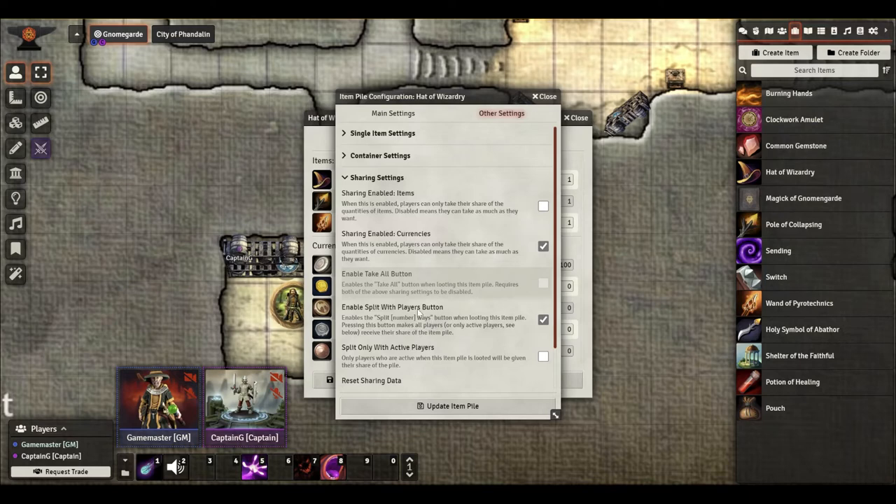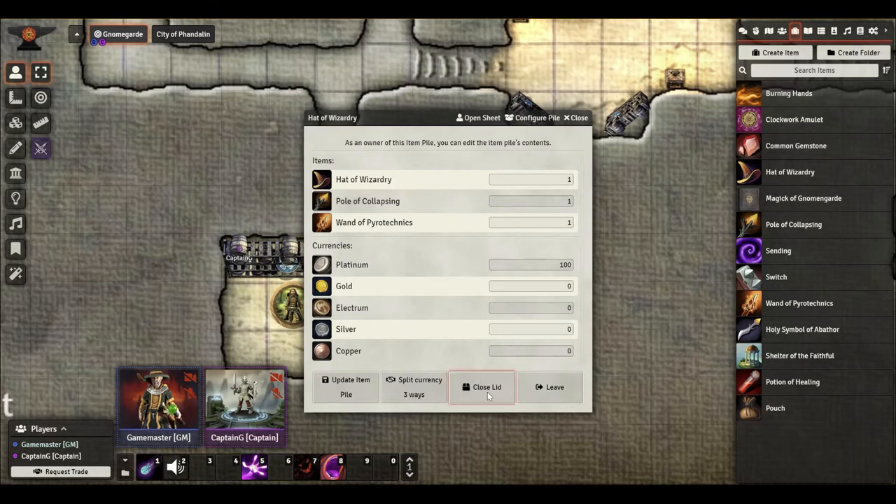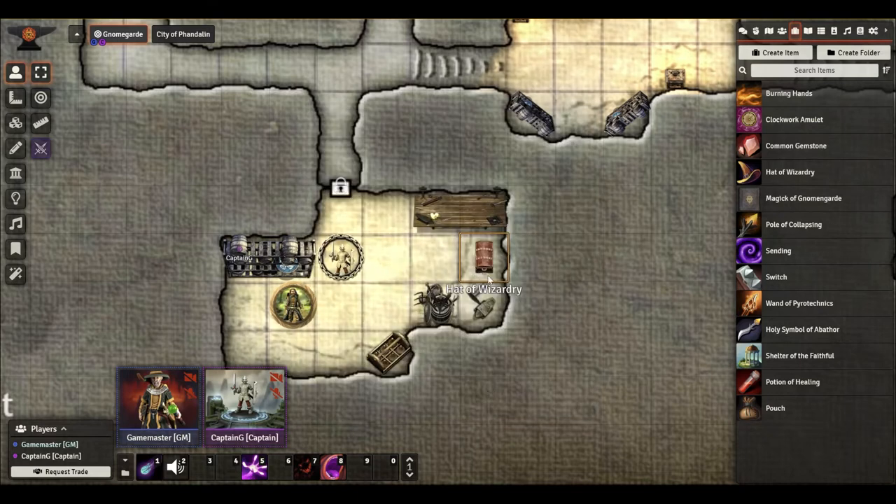I told you I put a hundred platinum in this item pile. This last button just resets all the changes you may have made to these settings. The last option says 'Split Only With Active Players' — remember that, we're going to come back to it in a second. I'm going to update the pile and close the lid. Now here we are with this Hat of Wizardry — but it's not a Hat of Wizardry anymore, it's a chest. And we don't want it to say Hat of Wizardry, we don't want it to say anything frankly.